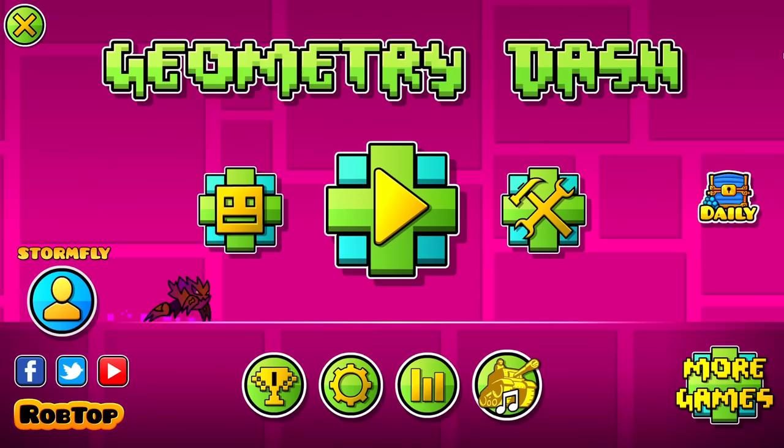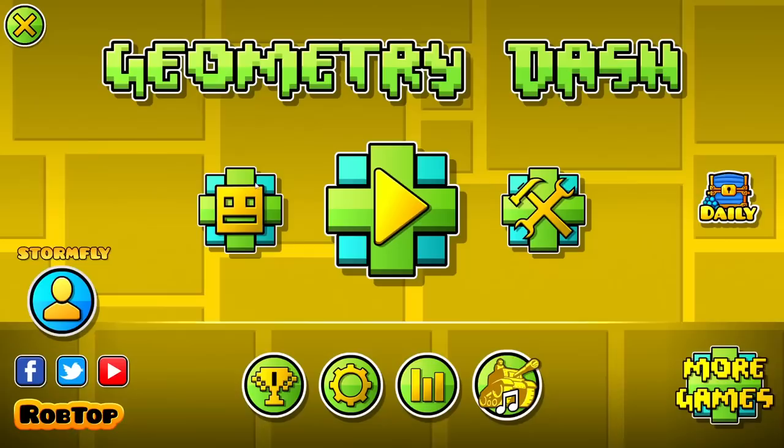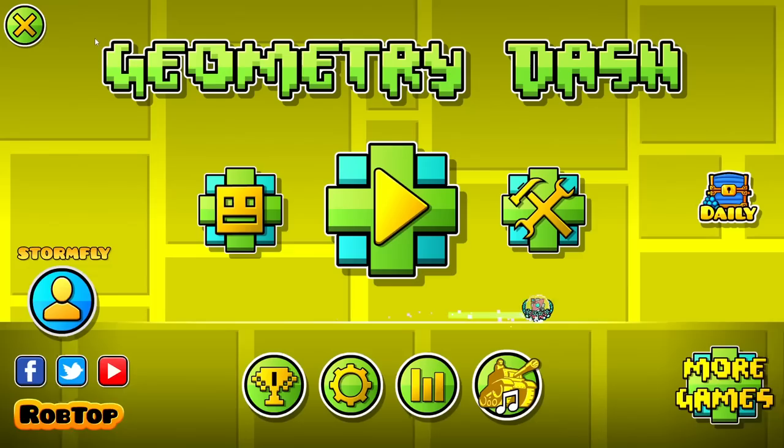In today's version of Geometry Dash, the concept of cheating or hacking with external software is trivial. There are even softwares integrated into the game itself as an interface of ready-to-use exploits and cheats, the most well-known one called MegaHack, developed by Absolute.